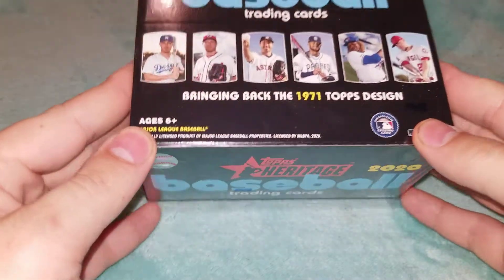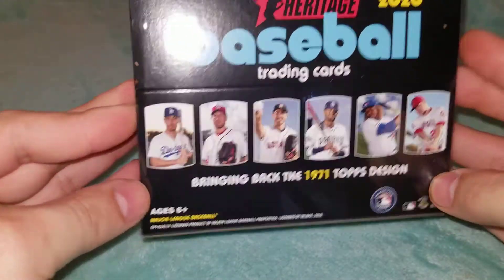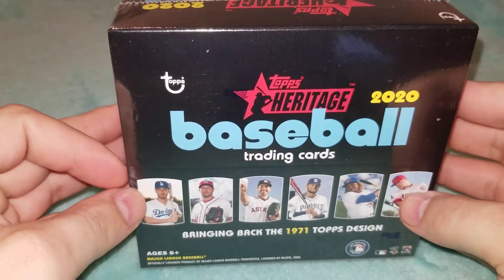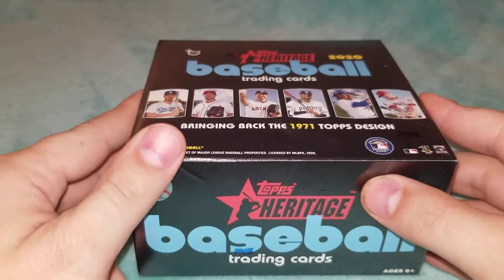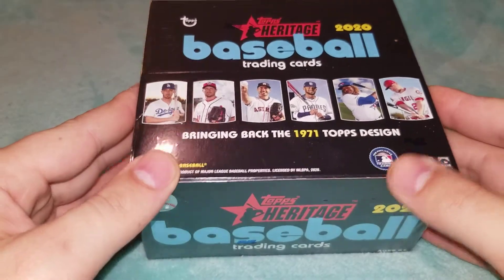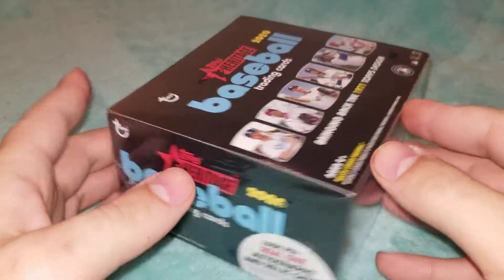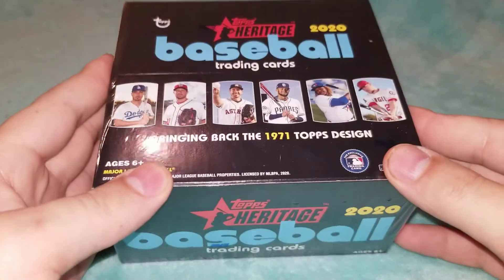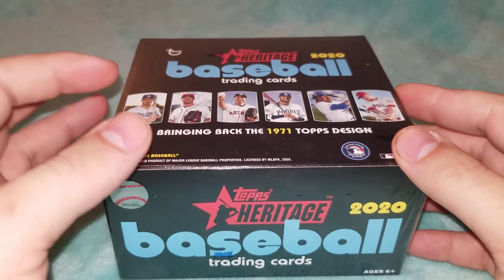What's going on everyone? Zach here coming to you with another baseball card pack opening. Today we've got 2020 Topps Heritage retail box. We've opened a hobby box of this, a blaster, and a mega box, so now we're gonna do a retail box. This is 24 packs, nine cards per pack, and in order to save time we'll be splitting this up into four parts, pretty much one part per stack.